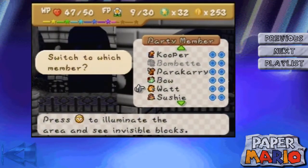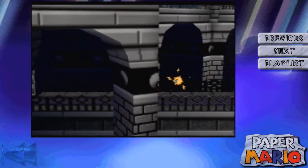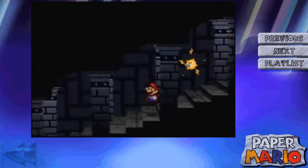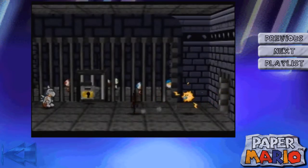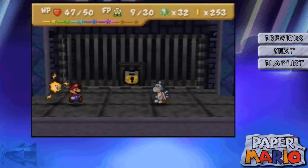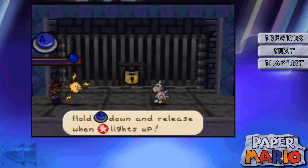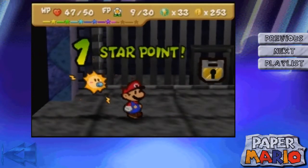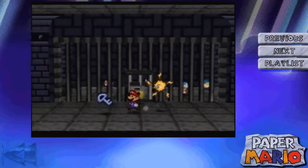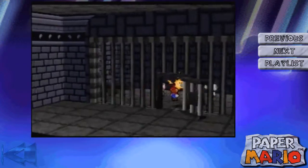Now we're done with this section — and right on time too. As you can hear, the music changes into a more boppin' sound. We're gonna real quick save, then we are going to go downstairs. We're gonna real quick take out this Koopa Troll — only one, nothing major. There we go, all done. One star point — thank you, every little bit helps. We're gonna grab the prison key, unlock the door.